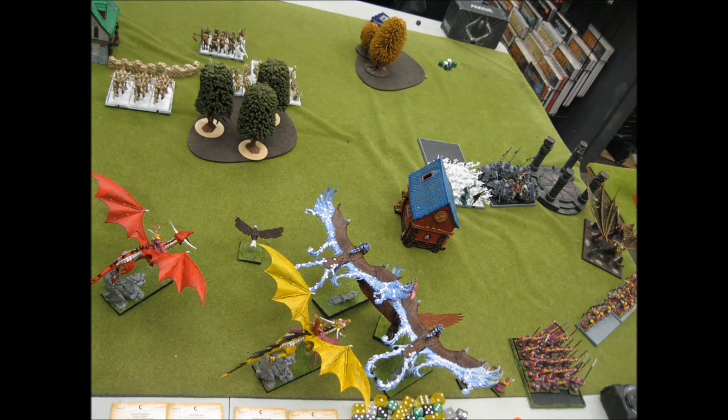He actually fails the charge — he wanted to charge the archers, I was going to be okay with that, but he failed it. Terrorgeist came down, and in his magic phase I thought I could shut it down pretty easily. He has four level ones, I have one level four with the reroll from the book, but he had a low casting and even with the reroll I failed to dispel, so he got two wounds back on the Terrorgeist. He then screamed off five of the archers, and otherwise things are just slowly working their way up.